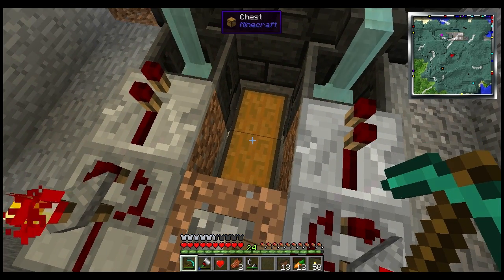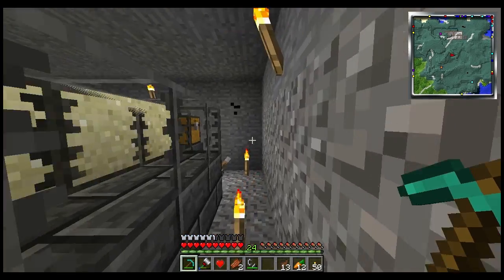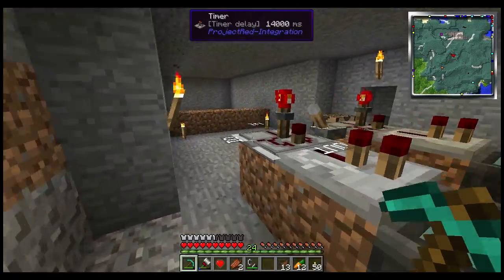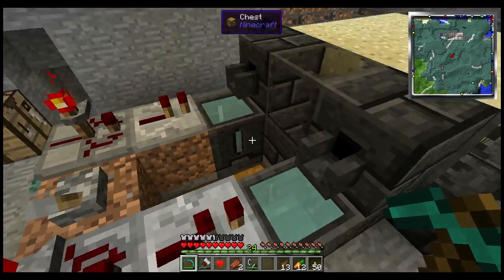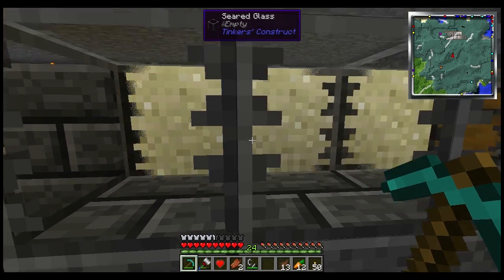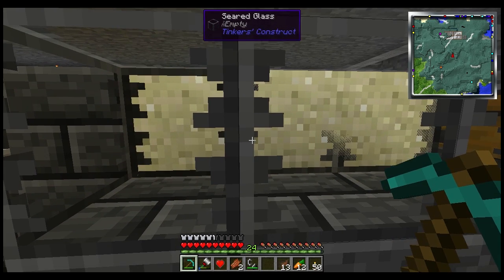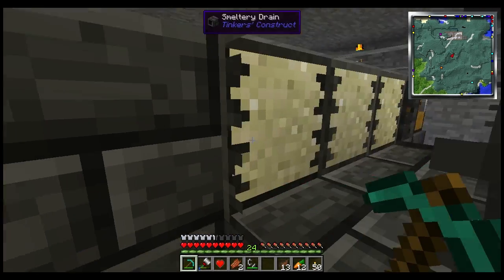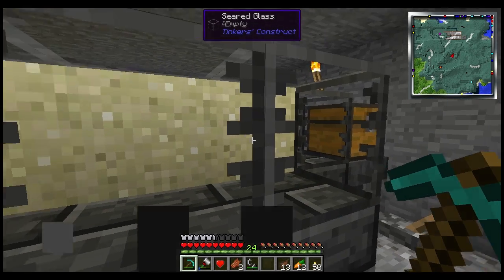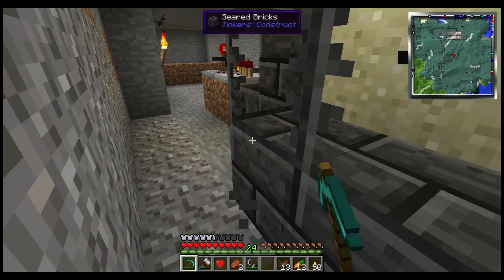You can actually automate this with just about anything — it doesn't have to be sand. The sand is a one-for-one ratio, so one block of sand equals one block of clear glass. The reason I wanted clear glass was for my project. It's borderless, I suppose — it does have a sort of border around the very far edge, but it's not like regular glass that has seams.